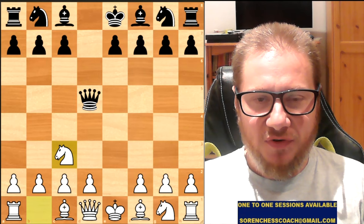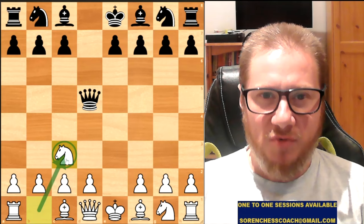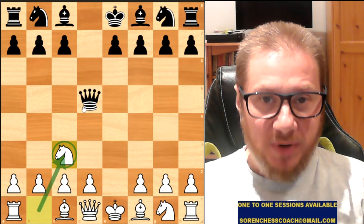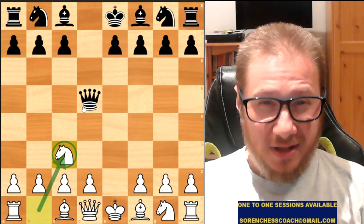What does that mean? It means the Knight has been developed from the back row — something we need to do — and we attack the Queen. The Black Queen needs to go to safety, and when she does, we actually gain one more move to play. That is called, in chess, winning a tempo. You get another piece into the game, activating more of your arsenal.